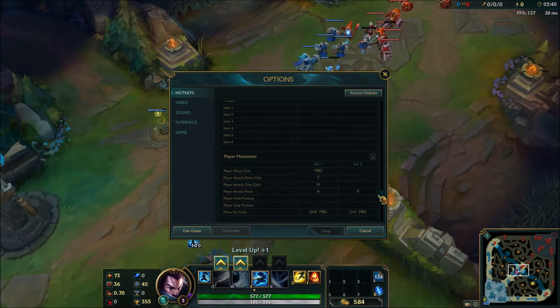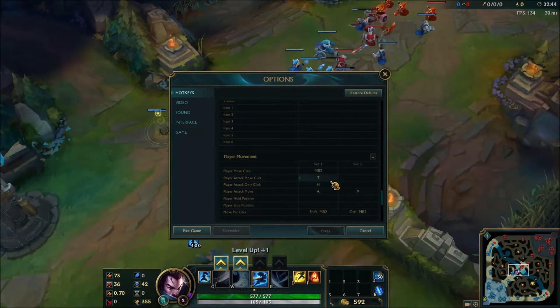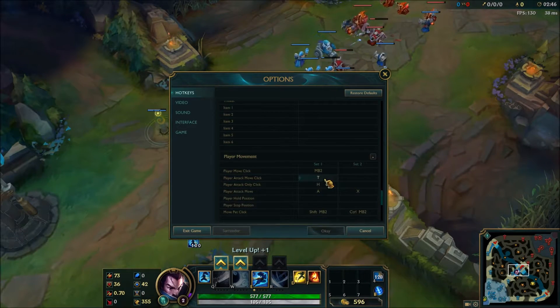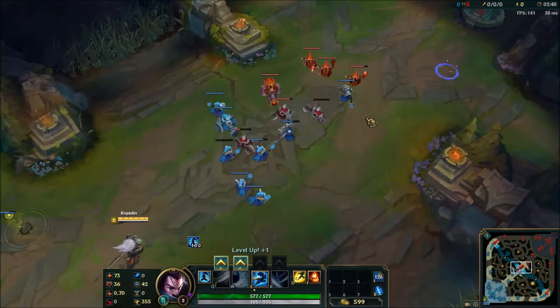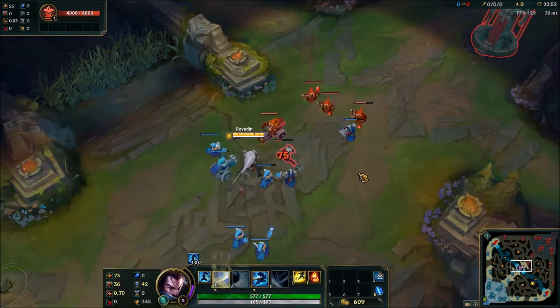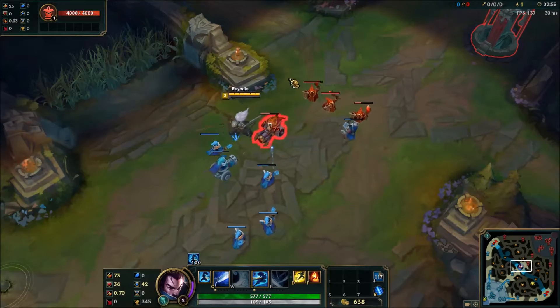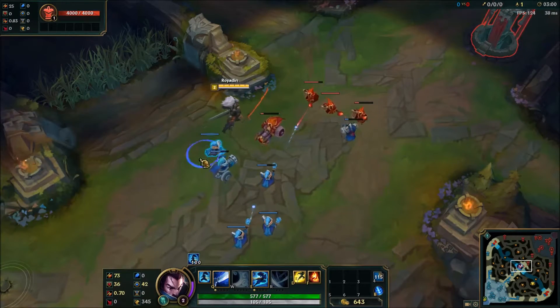I have my player attack move set to T, mostly because it wasn't a key I was using and I use attack move a lot. Basically, you can just press T on your keyboard and attack the nearest thing to your cursor, instead of clicking with your mouse.